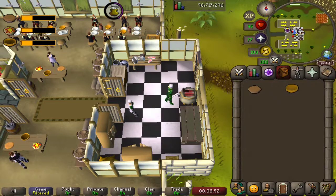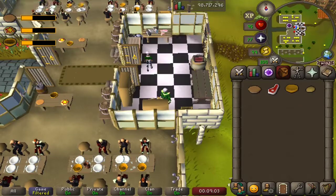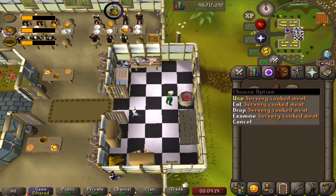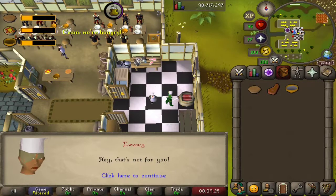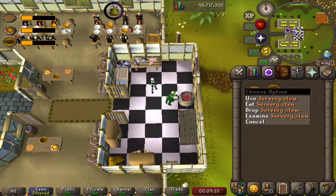Next we'll cook the servery stew. Luckily we already have a bowl, so we'll take some more raw meat and go to our food cupboard again for a potato. We'll fill the bowl with water again at the sink, then use our servery potato on the bowl of water and cook our raw meat. It does have a right-click eat option — good old Yoozy says that's not for you, good on you champ. We'll use that cooked meat on our stew — uncooked stew — and there we go, we have servery stew.